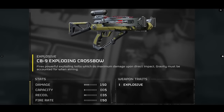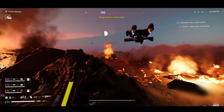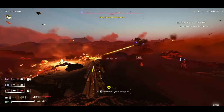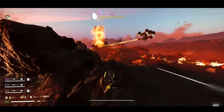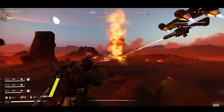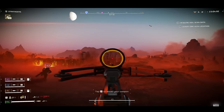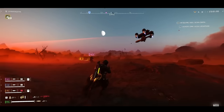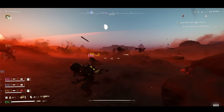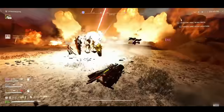On to the CB-9 Exploding Crossbow. This thing does 150 damage, has five capacity, recoil 35, and a fire rate of 50. The main trait is it is explosive on direct impact, and gravity must be accounted for when aiming, just like the grenade launcher. I think this thing will definitely excel when it comes to fighting groups of bugs, though I'm not sure how big the blast radius is — it looks decent but might not clear out a whole group. Against automaton fabricators it's going to be good, and against any of the vents it should be decent. But overall, as a primary it's kind of a weird choice — I feel like this will be more mission-based when you drop down.